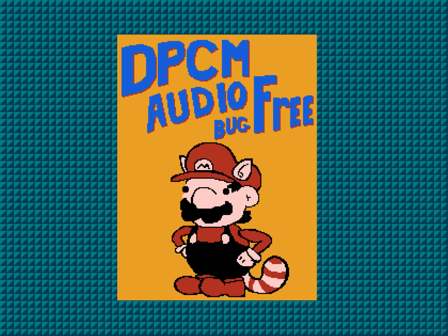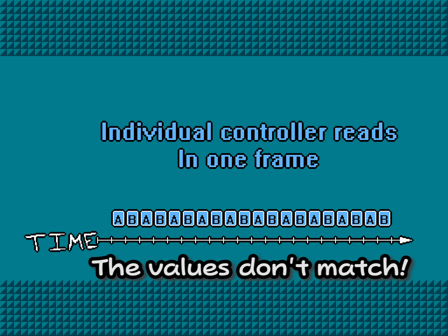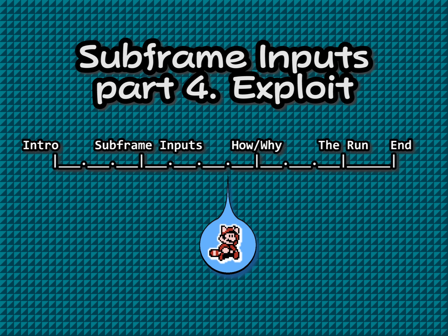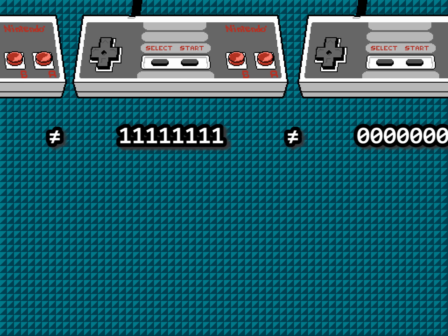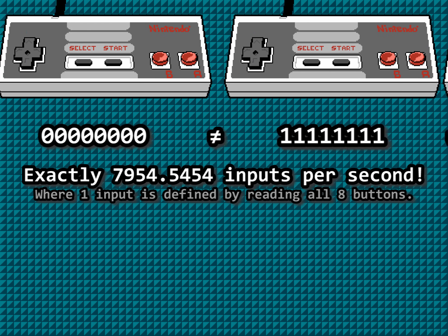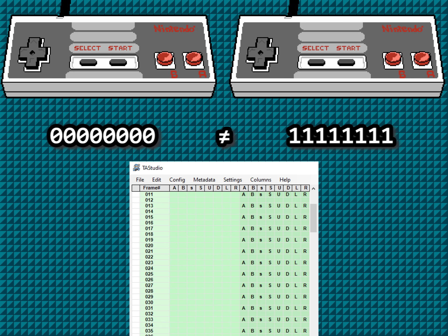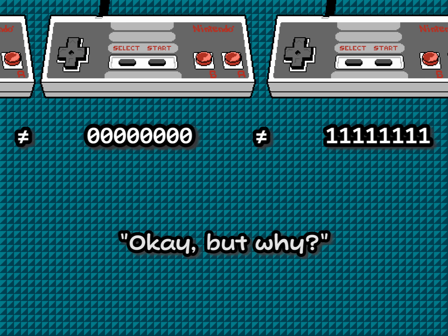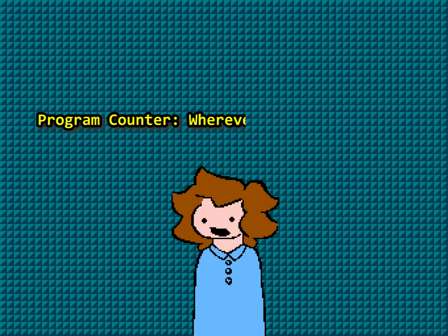However, in a world where we can place different inputs at any moment on a timeline — and I mean any moment — we could exploit this. What if when the controllers are being read, we maliciously decide to change the buttons we're pressing every time the controllers are read? We're changing inputs at a rate of 8,000 times a second. Not quite feasible for a human, but not a problem for an emulator. This moves the PC to RAM.